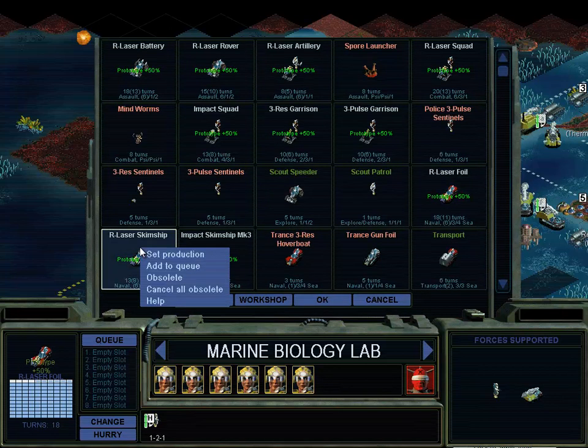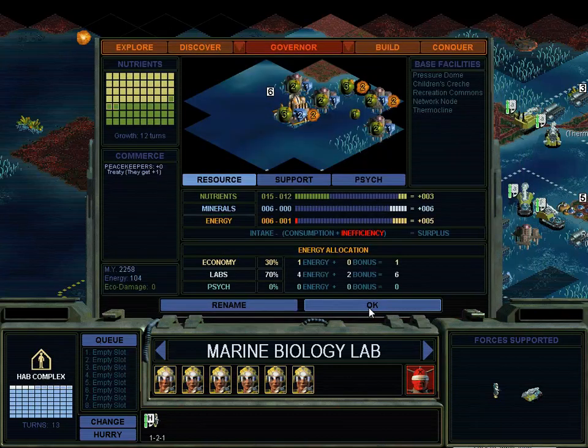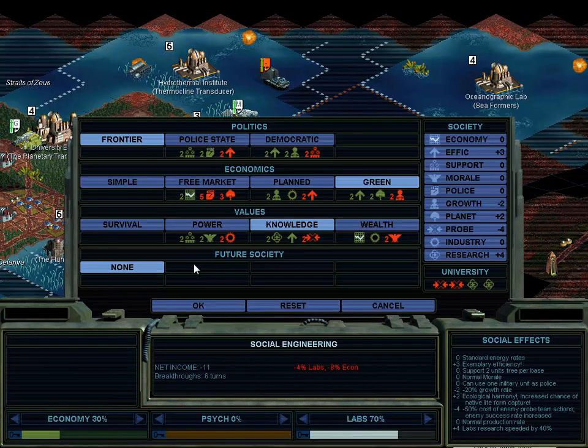What's the build time? Eighteen - maybe that is a little too early. What else would we build? This is actually getting quite big. We're gonna start on the hab complex, which is necessary to get past size seven - maybe size six. It may even be capped right now. I would go so far as to say that superconducting fiber alone makes our peasant economy possible. - CEO Marbudike Morgan, Morgan Link 3D Vision live interview. So that unlocks level five weapons, which is pretty pointless right now. We need to adjust our energy allocation here - let's just improve our economy a little, so we're in the positive here. 50-50 break, which is actually the most efficient. We won't be losing anything either.